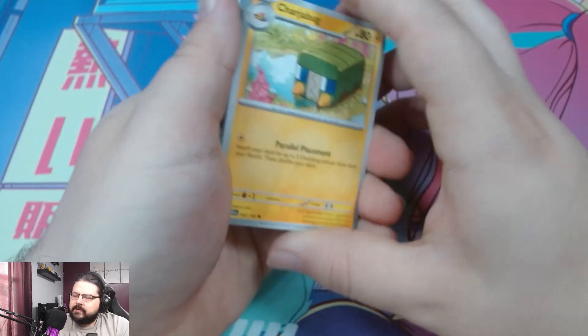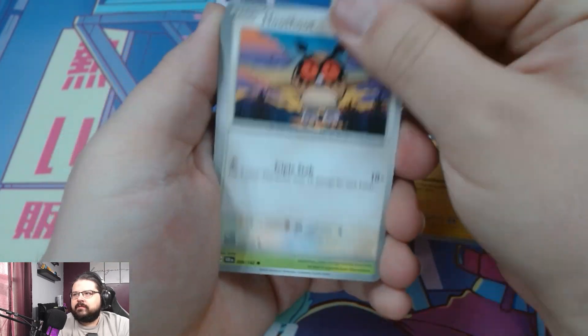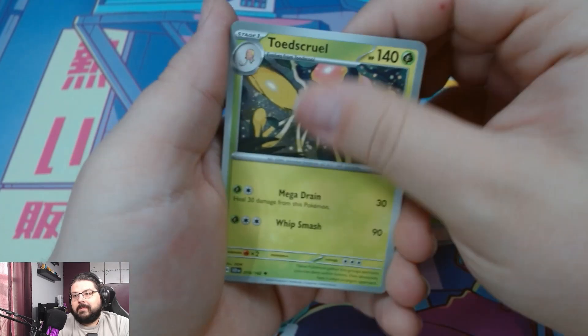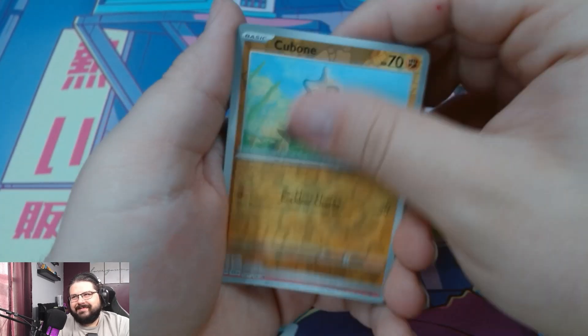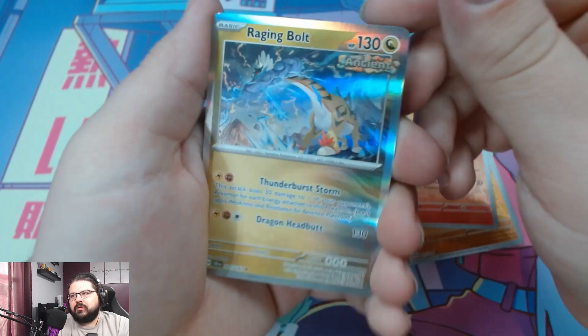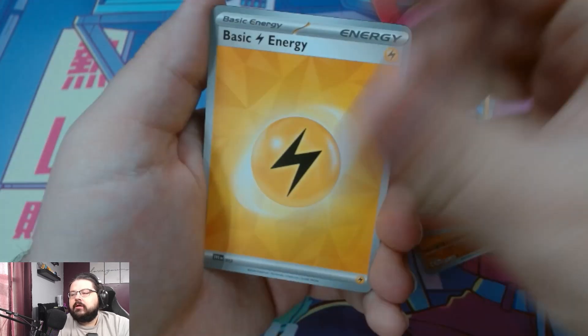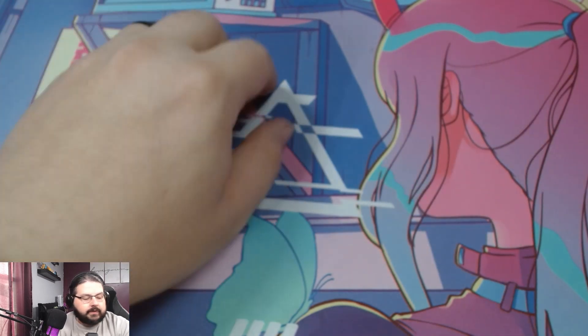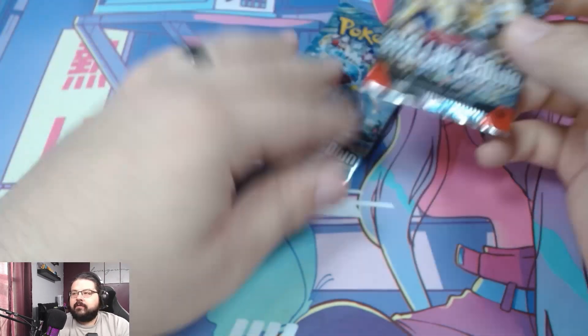This has been a pretty good one — unless they're all like this, in which case, well... shame. Cubchoo and Pan Sear, Raging Bolt, lightning energy, and another code card for the audience. Two packs left.